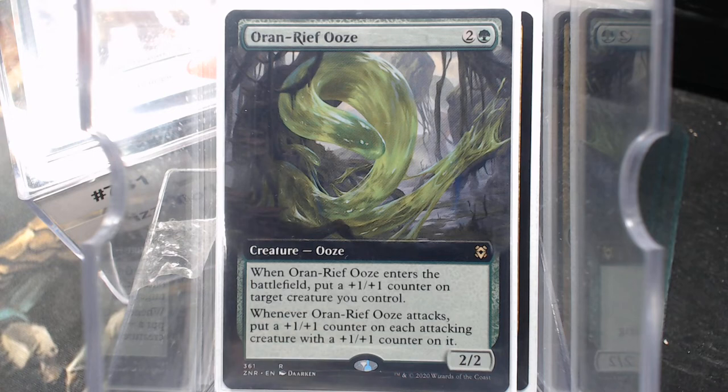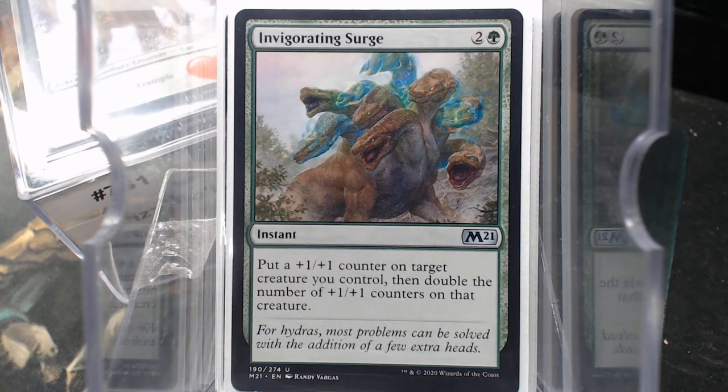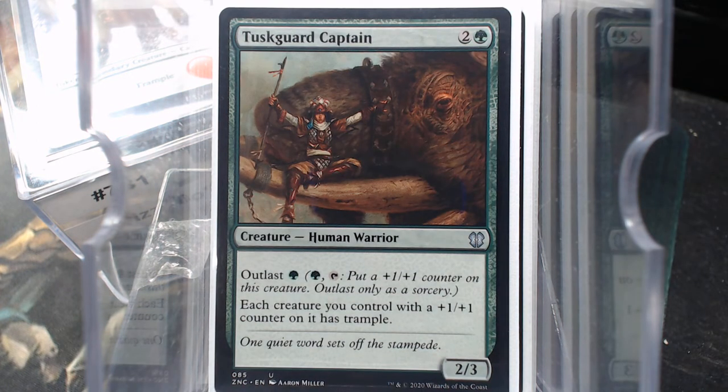Orin Reef Ooze. Invigorating Surge — I really like that: put a counter on it and then double it. We're undoubtedly putting counters on Drizzt with spells. Inspiring Call is going to draw some cards. Abzan Falconer is going to give flying. Tusk Guard Captain is going to give trample.